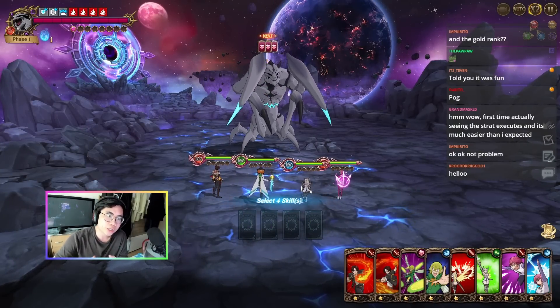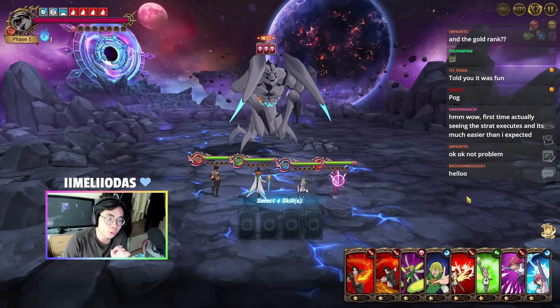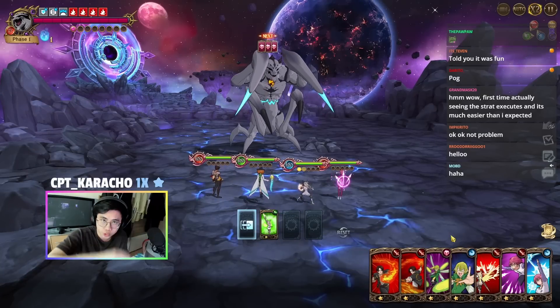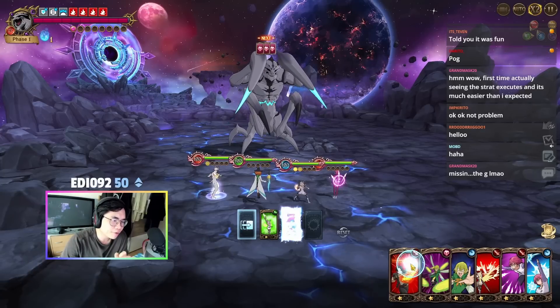In the previous run there was still something missing. In the perfect run you also want to have three gotha rank ups — don't merge if you get a rank up, because you want to use the rank up onto yourself to get a golden attack buff.